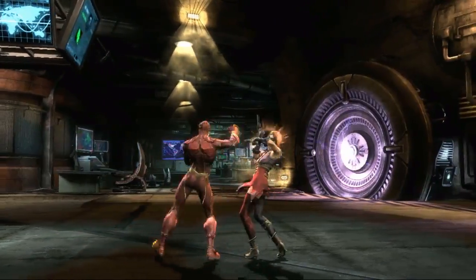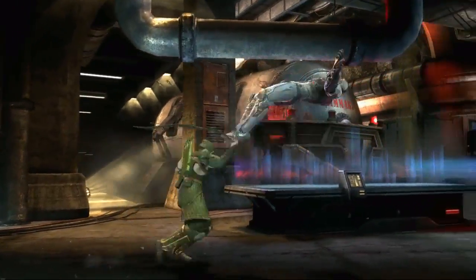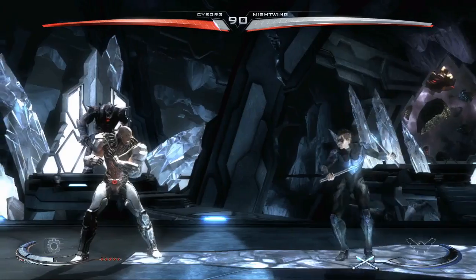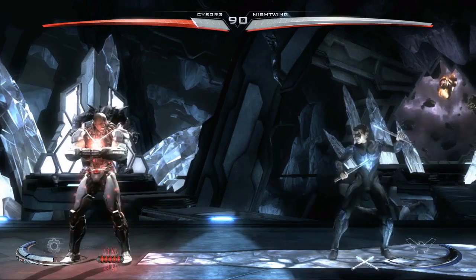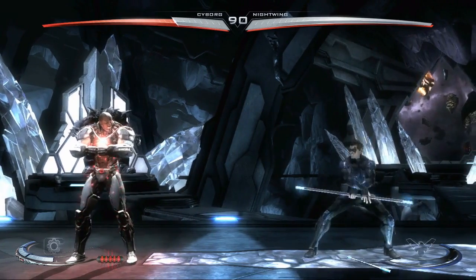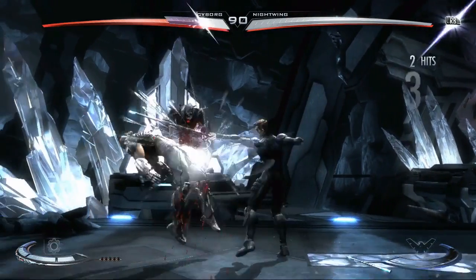First, we got rid of the block button — you now hold back to block for all attacks. We also have three attack buttons: light, medium, and hard. The additional button we call the character trait button, and that's a specific attack designed to showcase each character. In the case of Nightwing, he uses the button to switch between his Kali stance using Kali sticks and his staff stance, with completely different attacks. In the case of Cyborg, he uses the button to charge up his health, so you're going to get different effects for every character.